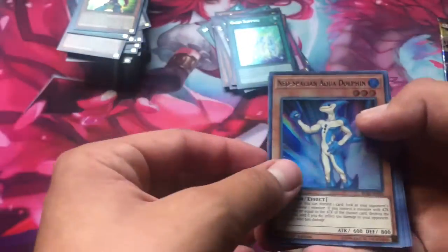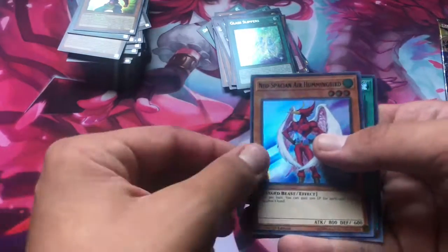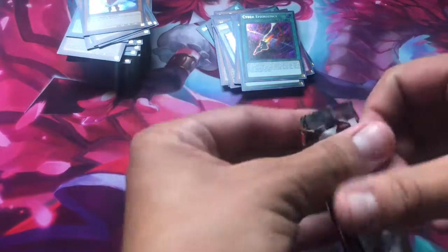We're pulling pretty much every good Secret Rare. Trickstar Reincarnation — a really good reprint as well. And the other Number — Number 27! Neospatian Aquadolphin — not bad. Iron Cage. Iron Knight. Neospatian Air Hummingbird. Cyber Emergency. That's not a bad pull.